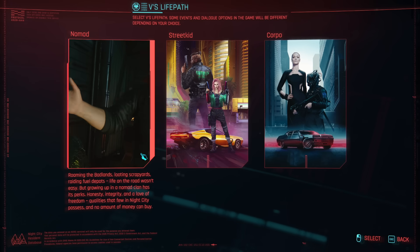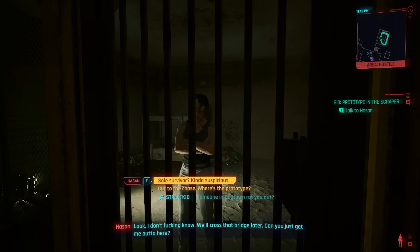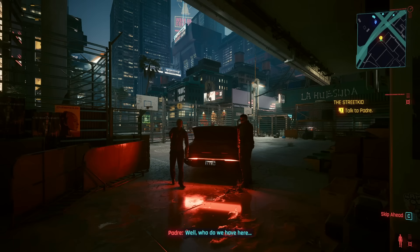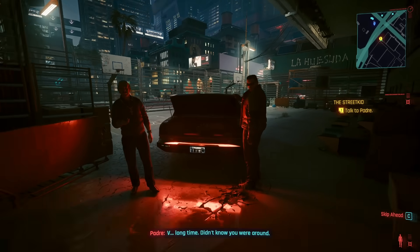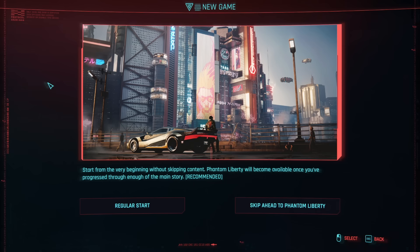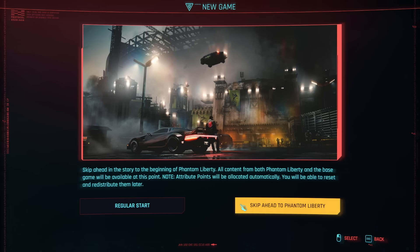Choosing between the street kid, nomad, and corporate life path will unlock additional dialogue options, a unique quest for each, and start you off in Night City in a different way. My personal favourite is the street kid, as I feel it meshes best with the story. At the outset you can also choose to either play through the entire story or just the Phantom Liberty expansion, but I really recommend — especially if you're new — that you play from the beginning and experience Cyberpunk as a complete package.